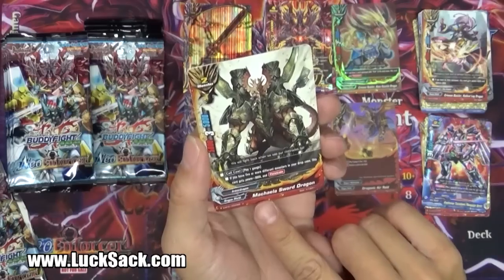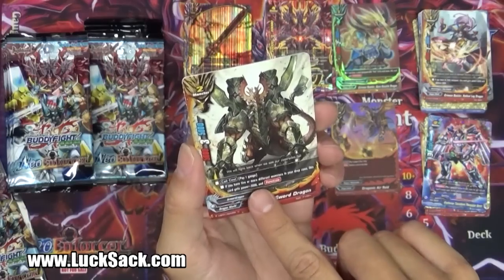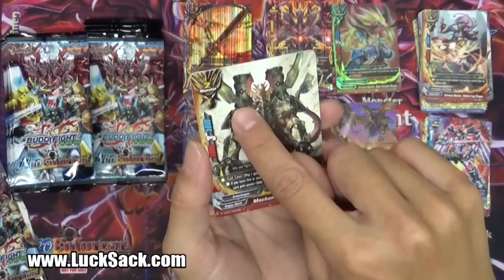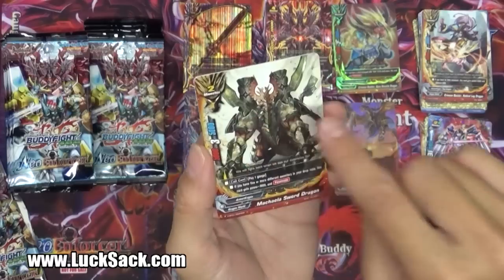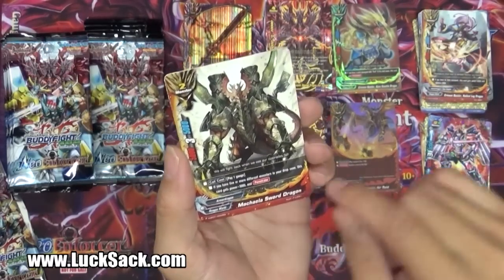Michelle Sword Dragon - beautiful artwork. Pay one gauge. If you have five or more different monsters in your drop zone, this card gets power plus three plus penetrate. It's a 5-3-5, monster size two - it'll become an 8-3-5 if you have five or more monsters. So maybe you're running one or two of these guys mid game, late game - that'll be a pretty heavy hitter.